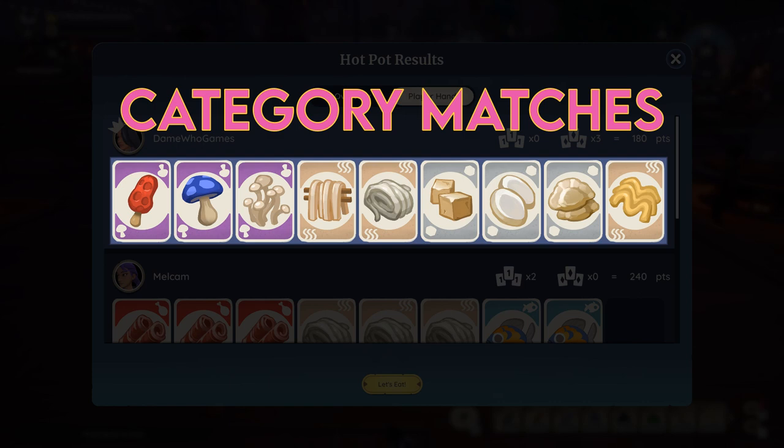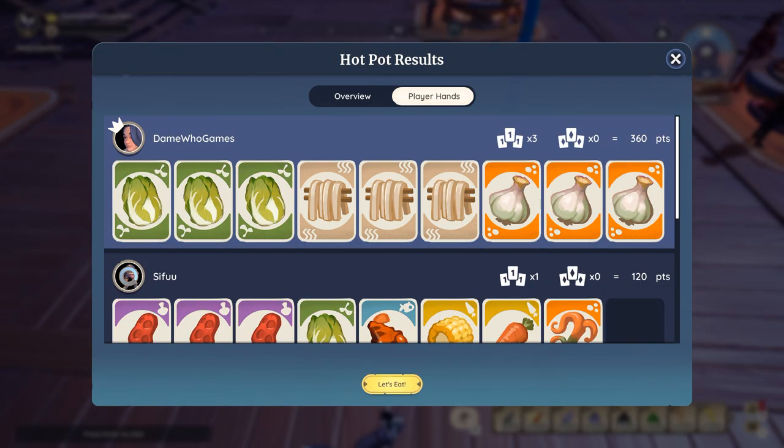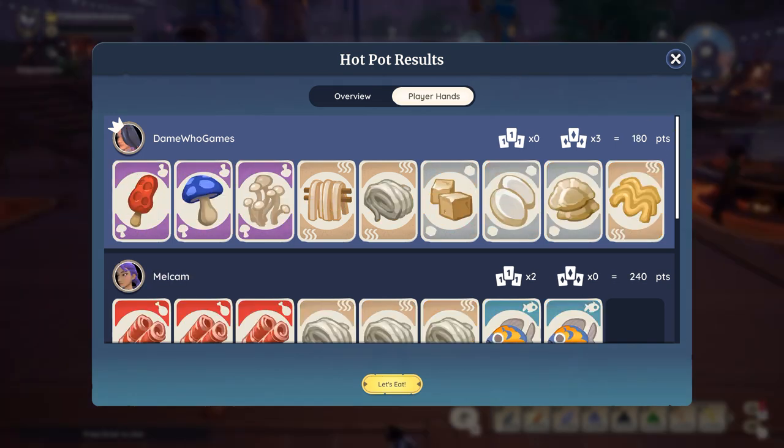This is where it might get a little confusing, but make sure that each card in the set is a different ingredient for it to be considered complete. Also keep in mind that a single set will only consist of 3 cards, so any more than that would not be included towards that set. 3-of-a-kind sets give you the most points — each card is worth 40 points with a maximum of 360 points, whereas category matches are only 20 points each, adding up to only 180 points.